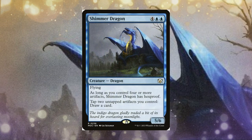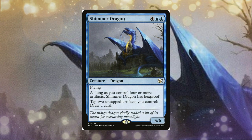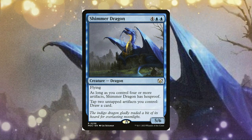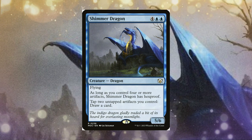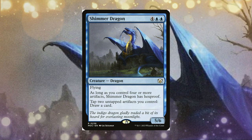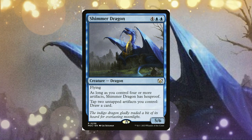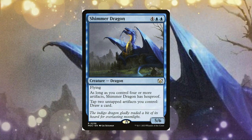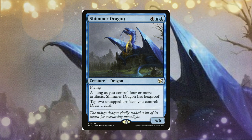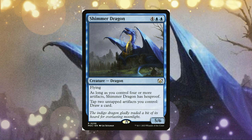Speaking of value, Shimmer Dragon is a great include. For six mana it has flying, and as long as you control four or more artifacts it has hexproof. You can tap two untapped artifacts you control to draw a card. Say you have four artifacts — tap two and draw two cards, then attack with the Goose Mother to sacrifice a food and draw another. You're drawing three cards in one turn if you have both on the battlefield, making Shimmer Dragon very versatile.